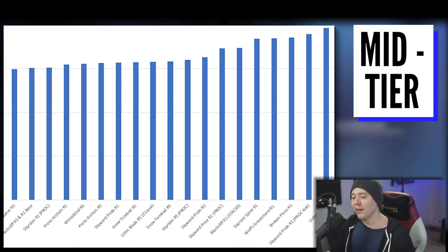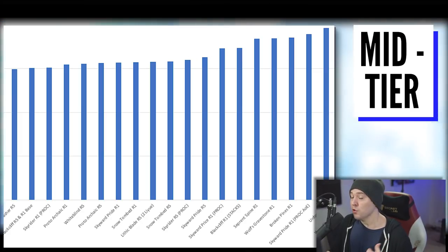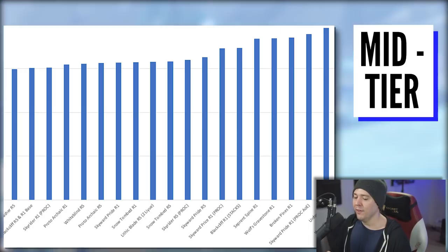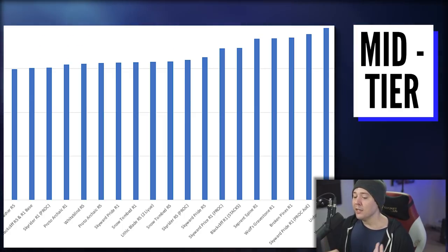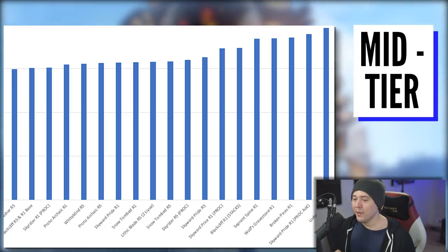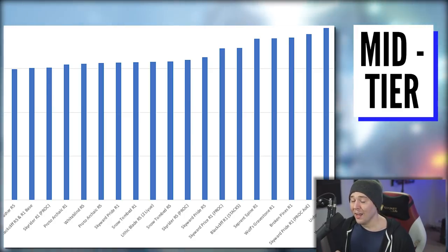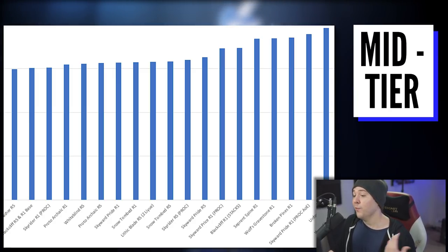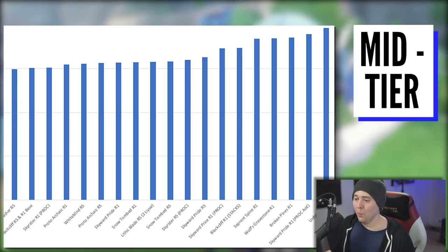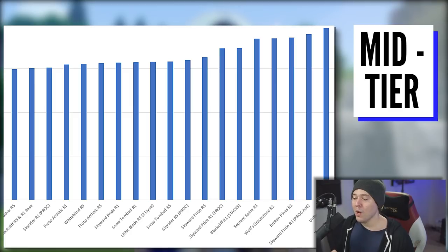The Skyrider Greatsword, a three-star weapon at Refinement Rank 1, actually beats out the non-proc version of the Black Cliff. It's one of Eula's secret sauce weapons — it has a bunch of physical damage on it, and the proc is easy to activate: just do damage to enemies to get up to four stacks, giving up to 40% extra attack at R5. It has very low base attack, but 40% attack plus around 48% physical damage is very strong.